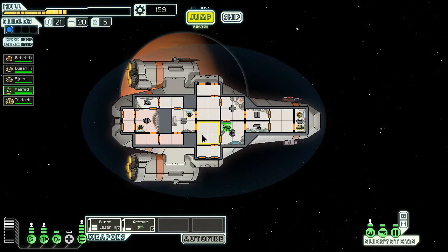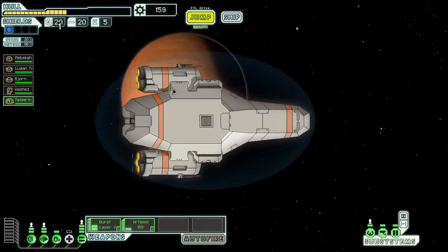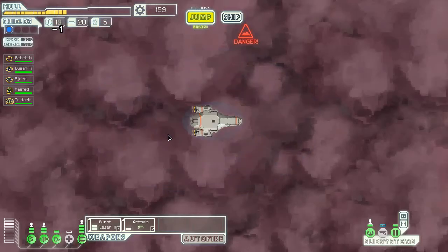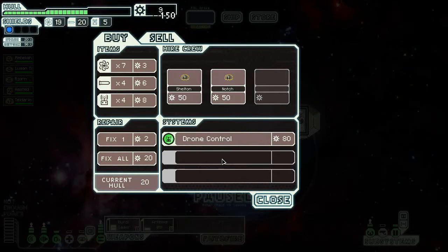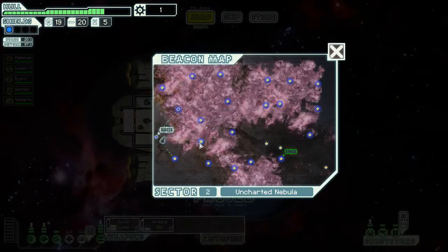I'm actually going to get Teladrin on the shields there and keep him around. Should I keep him on shields or for fighting? I'm going to switch that up. Uncharted nebula and a rock-controlled sector — the nebula would give us lots of chance to pick stuff up. There's not a lot of friendly sectors here, so my chances of getting that Engie ship are pretty slim. Let's go to a nebula. The quest is right there — perfect. It's a trap. It's not a trap! They patched up my hull, and I can pick up cloaking — nice and early, I can pick up cloaking. Yes, definitely. Even if I can't actually use it right now, I'm going to pick up cloaking.